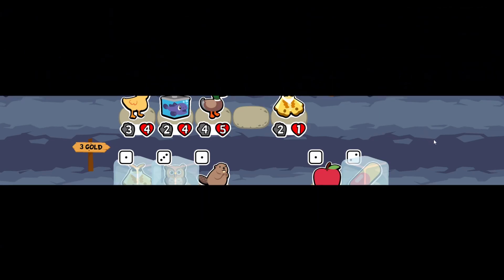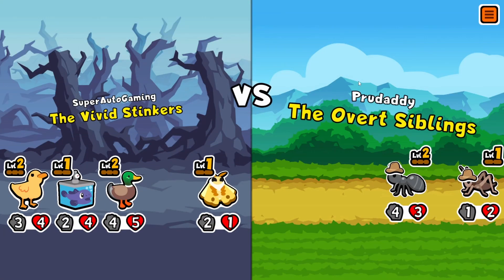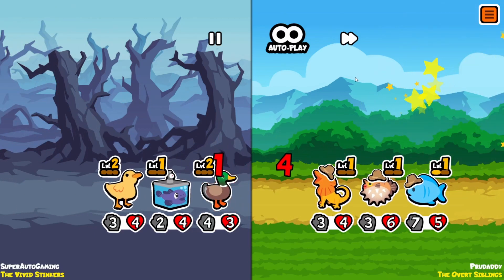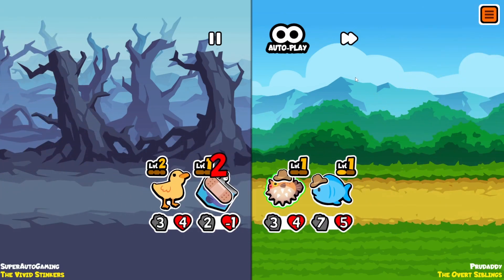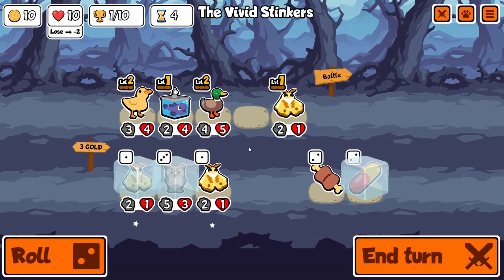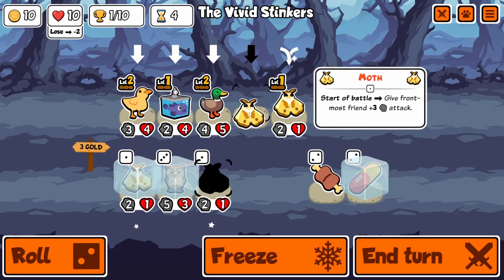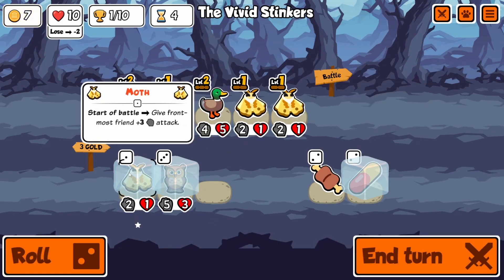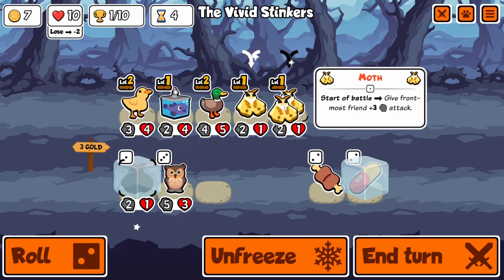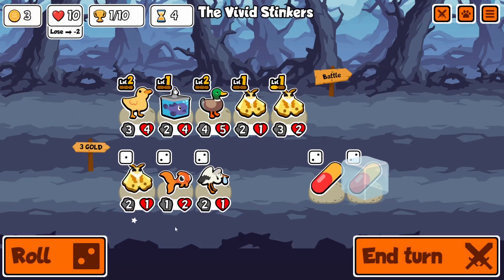We're going for the duckling and duck strat. This strat works out extremely well if you make it to rounds four and five. You can do it on round three and get some tier three units and then sell them to buff up huge, but I like to wait until round five because then you have the chance of getting tier fours, aka lobster.